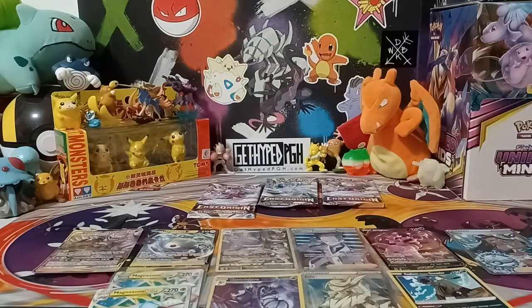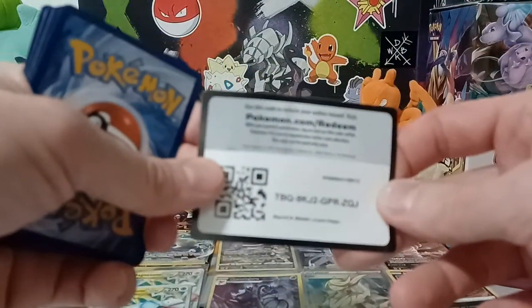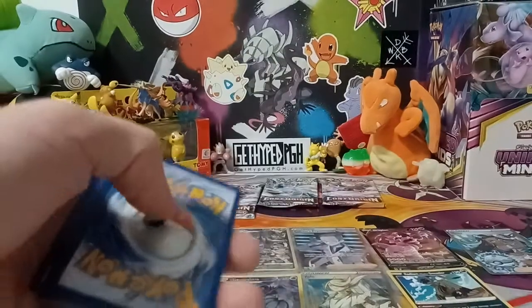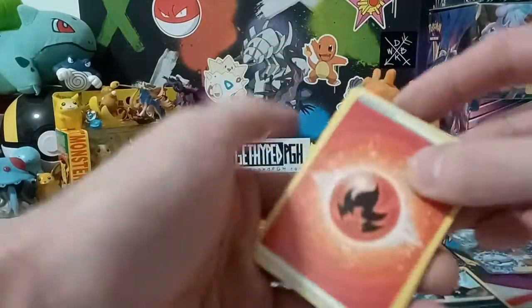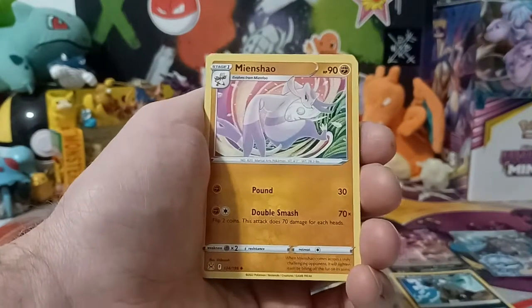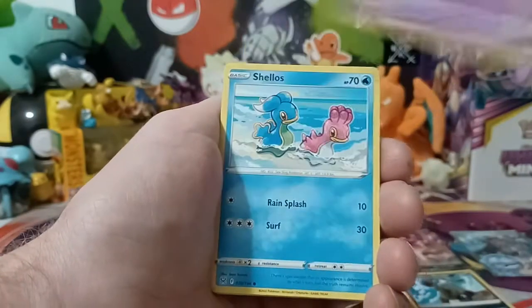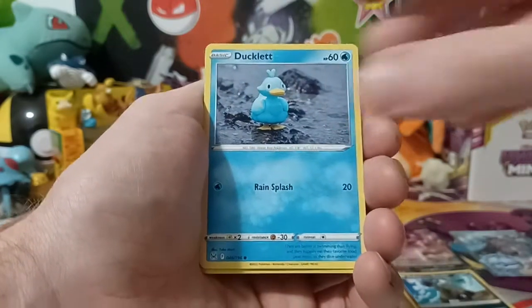Hopefully there is some fire hidden inside — did not even pull the Charizard trainer gallery, so there is still a bunch of cards to look for in this series. For the first time opening Lost Origin, I'm not mad because we did get some nice trainer full arts. Got a few hits — not the big hits, not a rainbow rare, not any gold cards, not any alt art. We'll see.